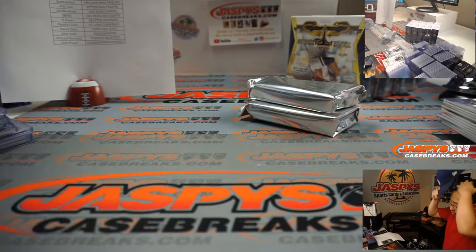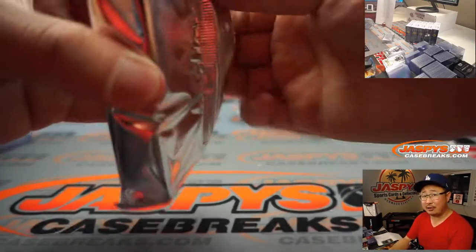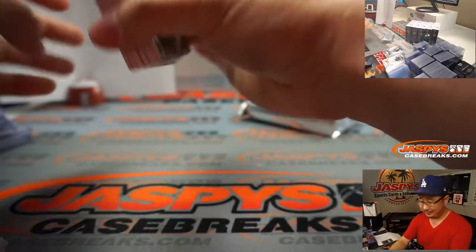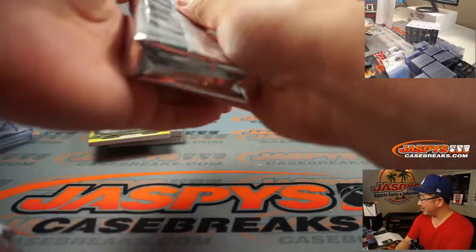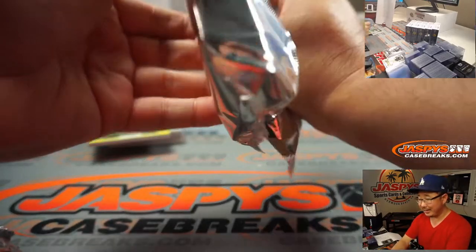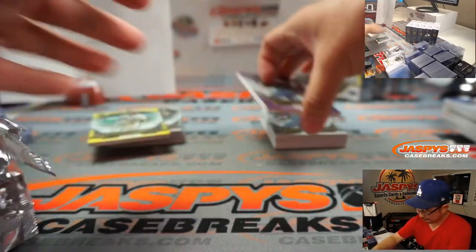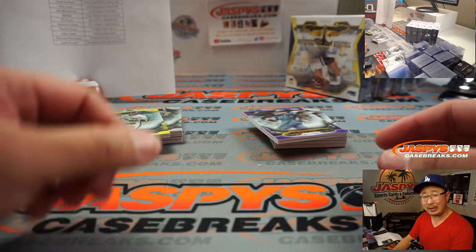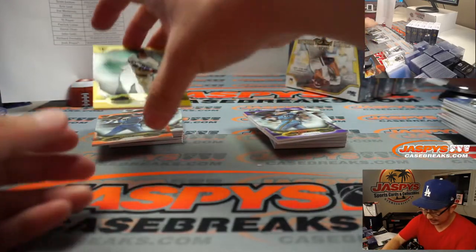Big matchup here — Julio Urias coming in and facing Fernando Tatis Jr. with the bases loaded. Where's my Pepto? I need a big tub of Tums — you know those big tubs of double bubble gum that you can peel off the top and just grab a handful? I need that of Tums.